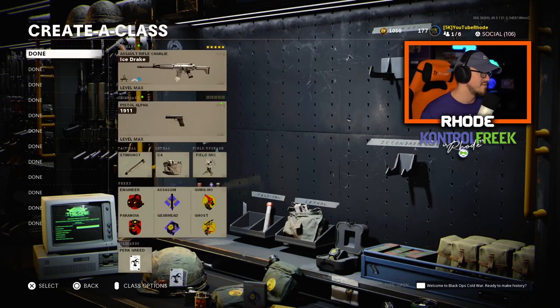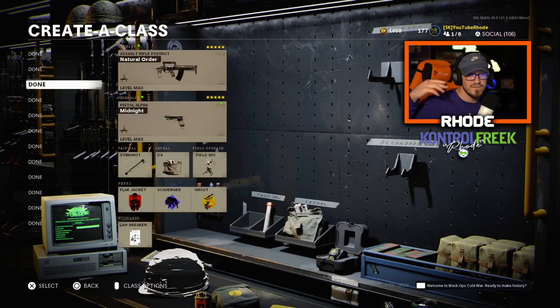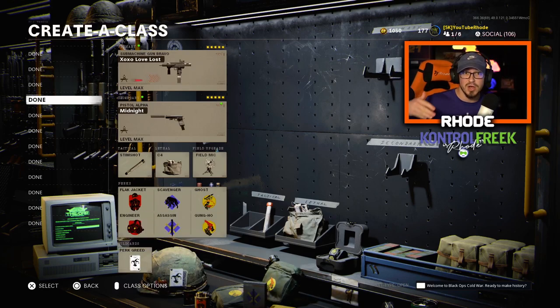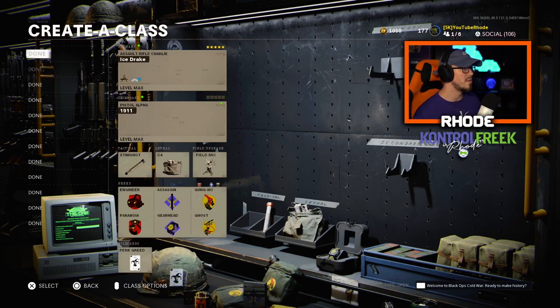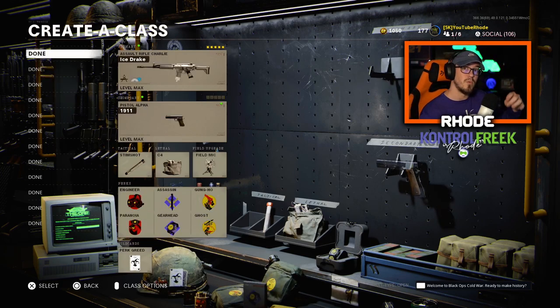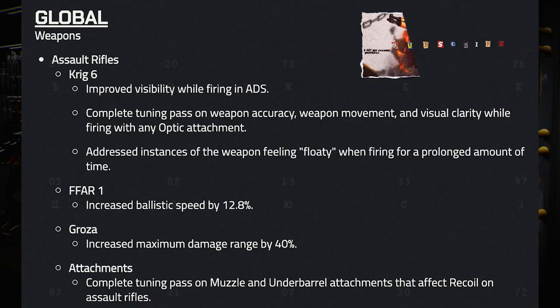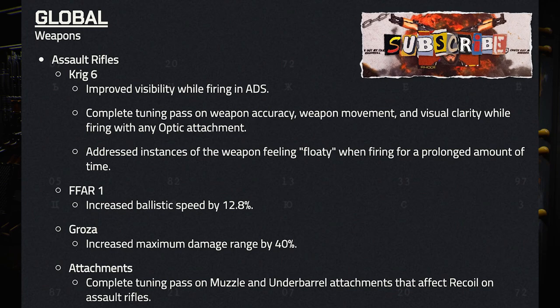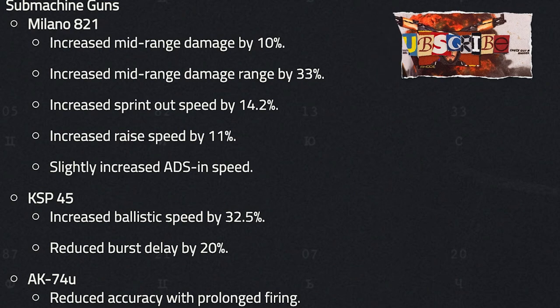To recap: we've got the Krig 6 buff, the FFAR 1 buff, the Groza buff, the Milano buff, and the KSP 45 buff. I'm going to show all the buff and nerf details on screen right now. Let me know what you guys think. Hope you have an amazing night, hope the update treats you well — catch y'all later, peace.